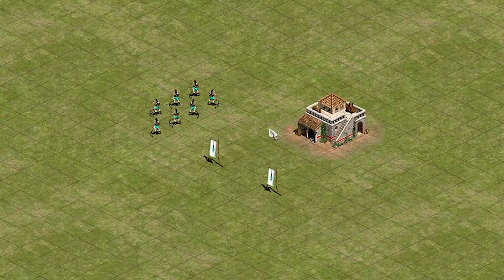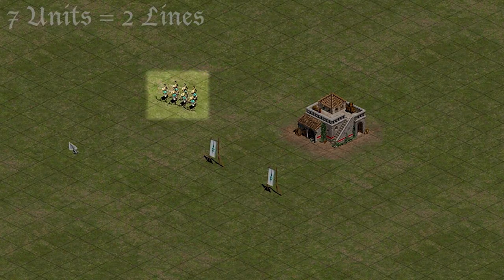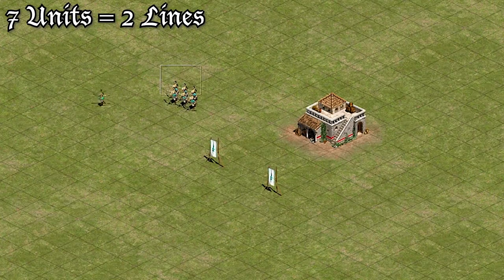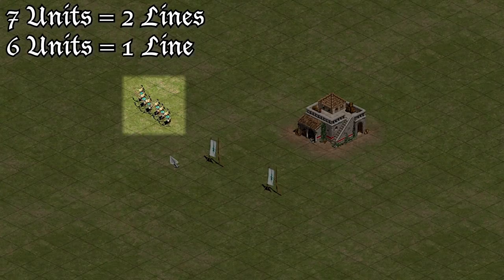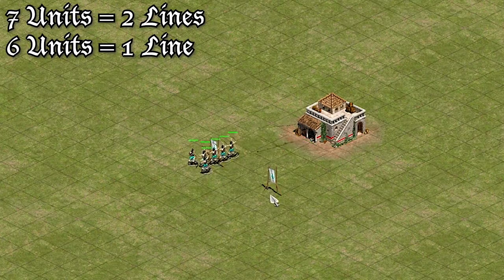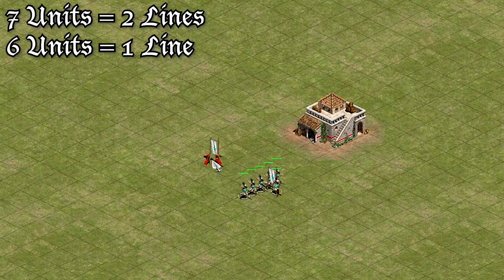Let's take a quick look at units in line formation. Here we have seven archers. When put in line formation, they form two rows — four in the front and three in the back. However, if we have only six archers, then they form a single line of six across. This six-to-seven difference is the breakpoint when archers reform from one line to two lines. If archers are marching in only one line, it may be difficult to get all of them to fire at the same time — sometimes half the line will be in range while the other half isn't. This nuance is important, as you often want to micro your units side to side to avoid arrow fire.